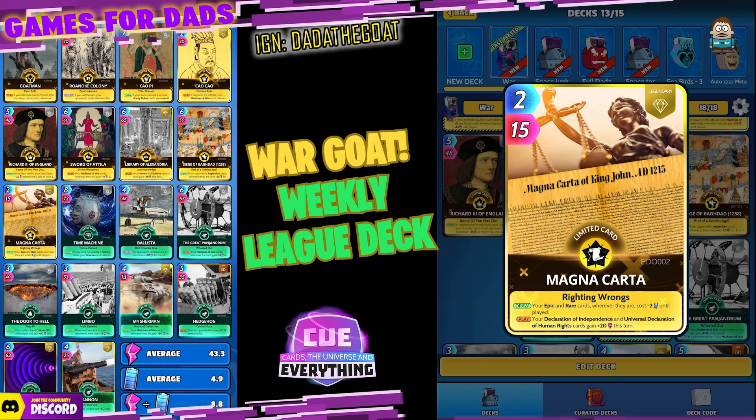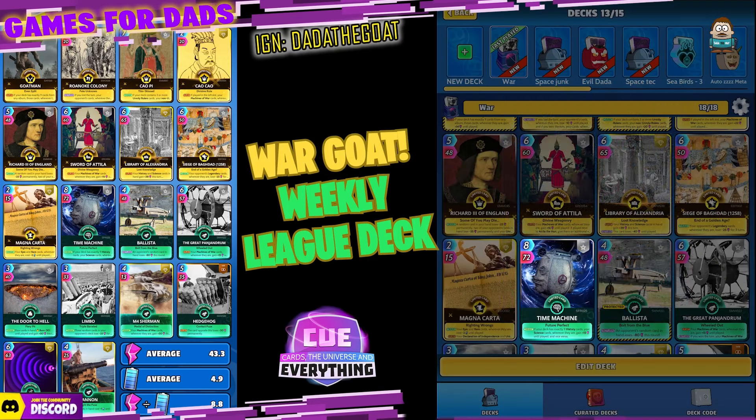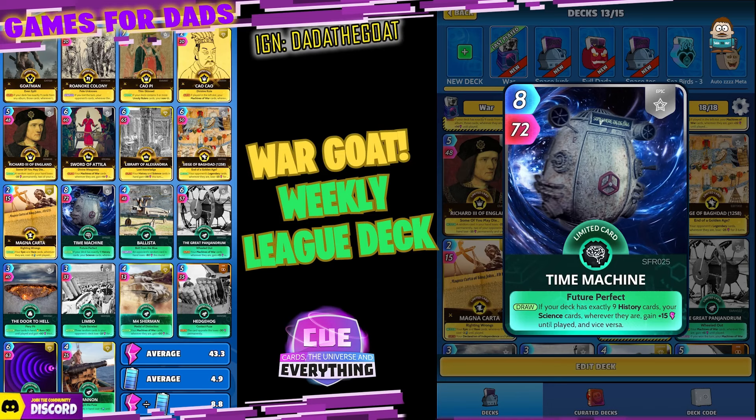That's pretty much all of our yellow cards — apart from four cards that were going to save us some massive energy. Another player card — your Declaration of Independence and Universal Declaration of Human Rights cards gain plus 20 this turn — well we don't have either of them. That covers the yellow cards; let's go and have a look at the green cards.